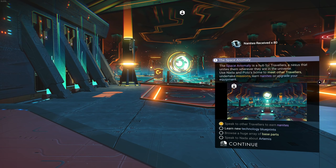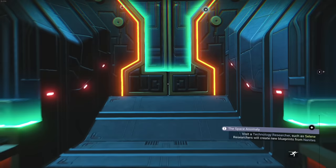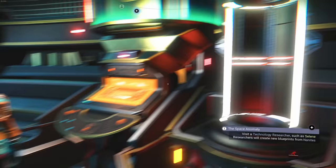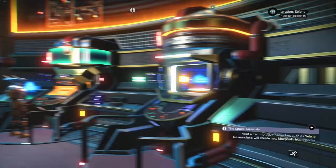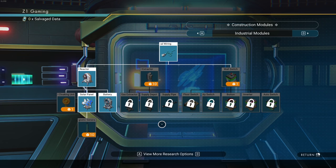The mission says to visit a technology researcher so they can create new blueprints from nanites. I already grabbed an upgrade for my backpack and unlocked a slot. One of the things I really want to unlock is the industry stuff — specifically an electronic field generator, the supply depot, supply line, and mineral extractor. I want to get all of that set up so we can start making some money.